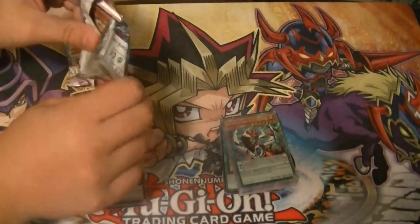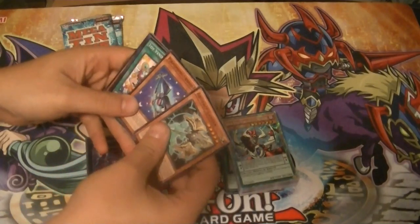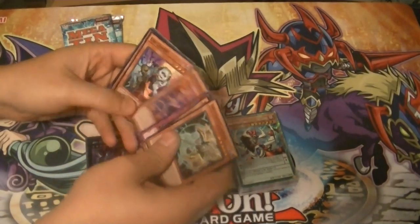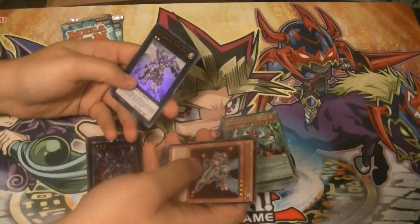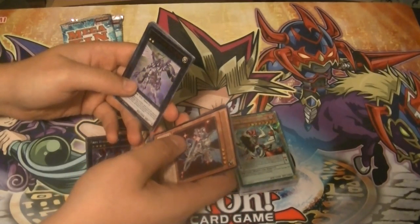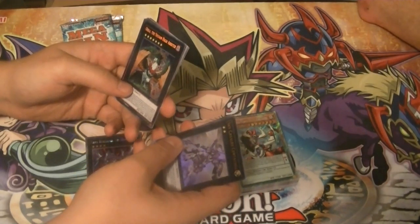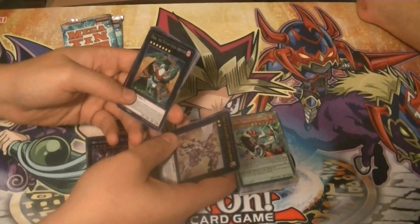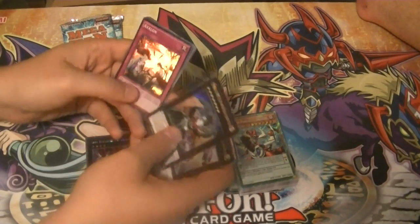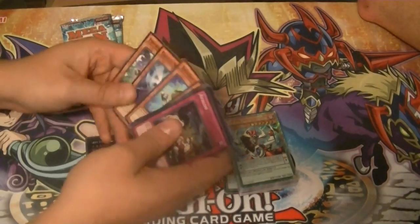Our first pack. Rare Stellarknight Altair, a Sky Cavalry Centaurea — that looks pretty cool — and a Secret Aura the... the Sylvan High Arbiter? Avalon. That's a pack.